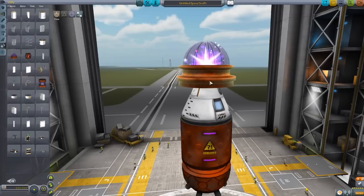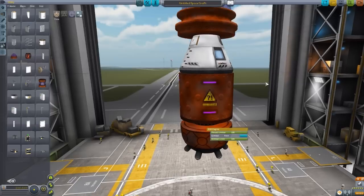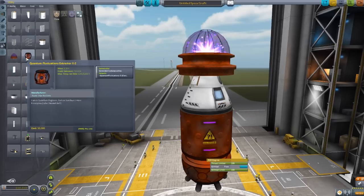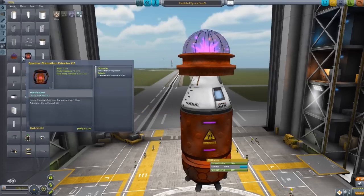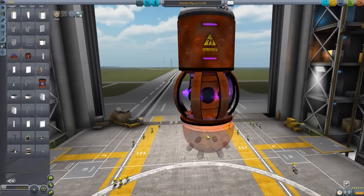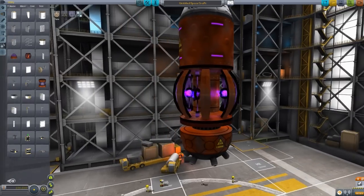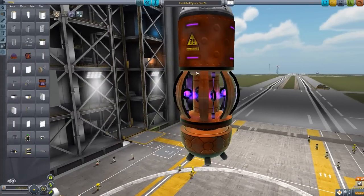That will basically create quantum fluctuations out of thin air to be stored in the container, which will then be used to power the engine. If you don't want one of these quantum fluctuation extractors on the nose of your aircraft — as that's what this little dome is intended for — there is also an inline one: the X-2 extractor. This one extracts slightly more quantum fluctuations per second: 5.8 per second rather than 5.2. It just nicely sits in line. I really, really like the modeling on this thing — you've got the cool little rings with struts attached on the inside. Very cool indeed.